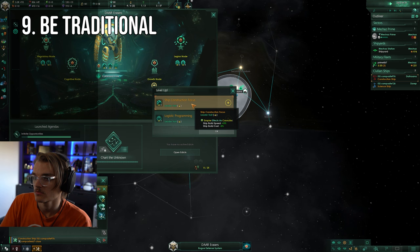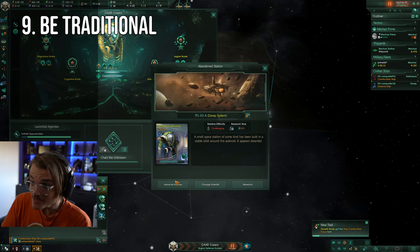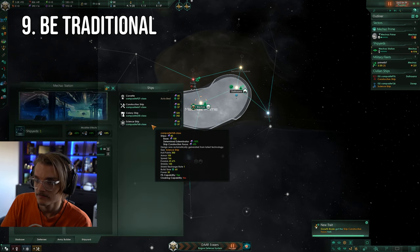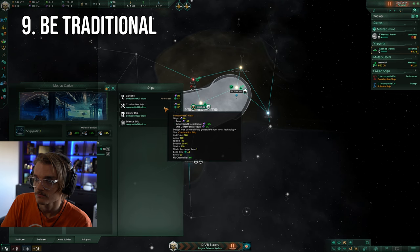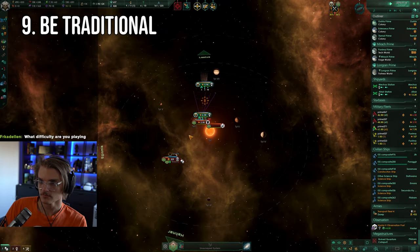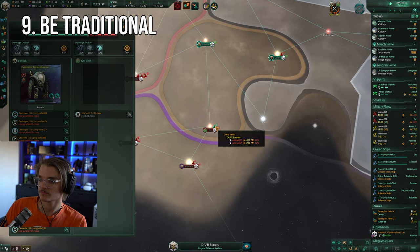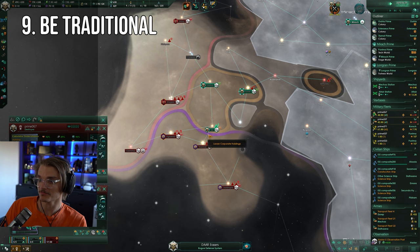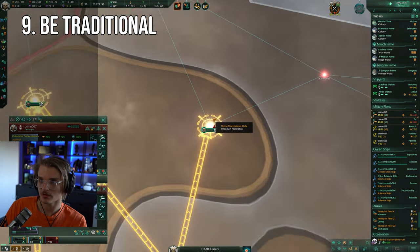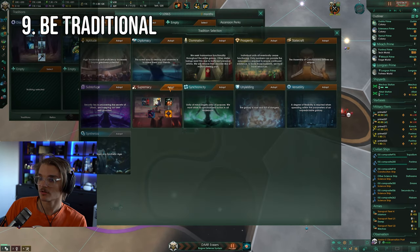Basically, every empire in the game will want to go some combination of discovery and expansion since everyone will be exploring and colonizing new planets. After that, it does come down to your personal preference and play style. If you're planning on being a warmonger, then supremacy is obviously a great choice, as is unyielding should you come under attack yourself. If you want to be a peaceful trade empire, then mercantile, diplomatic, and prosperity are all great pickups. Just pause the game and have a read of the effects of the tree and the options inside of it before you pick one up to make sure it is the right option for you.